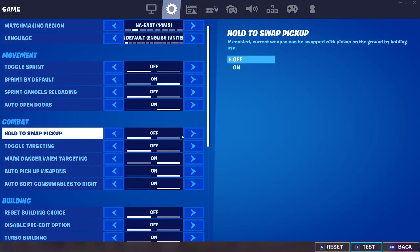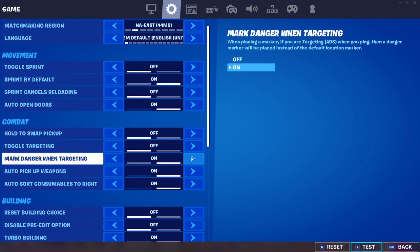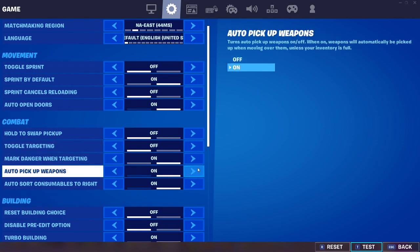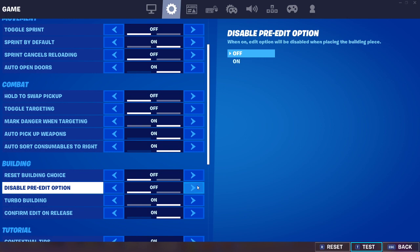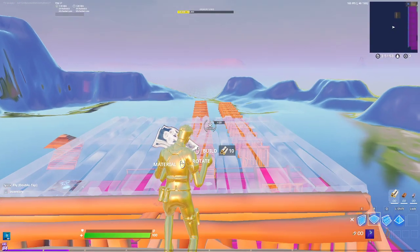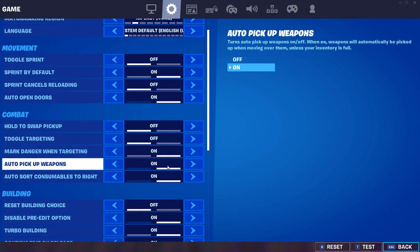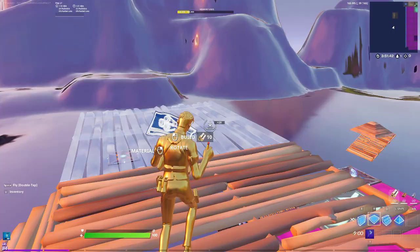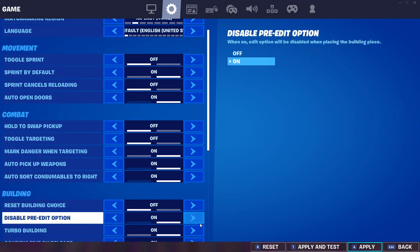Auto pick-up weapons — I have it on, because if my scroll wheel doesn't pick something up, the auto pick-up will. Auto sort consumables to the right is personal preference, but a lot of people have it on. Reset building choice off. Disable pre-edit — I actually have it on. It's a bit confusing: 'on' disables it, 'off' keeps it enabled. But if you get really good at pre-editing, you can use it to catch people off guard. Turbo build on. Confirm edit on release is personal preference — I like it because I have decently high ping and it's just one fewer step.